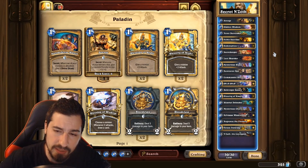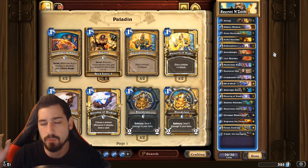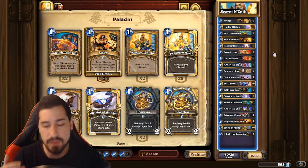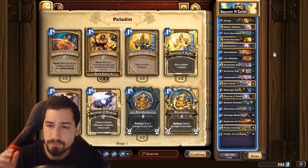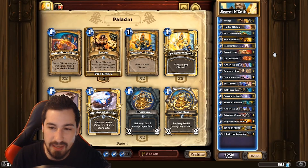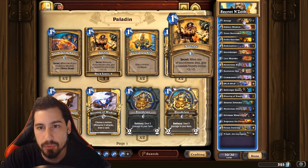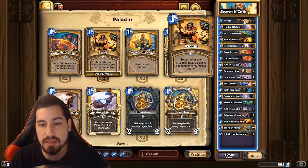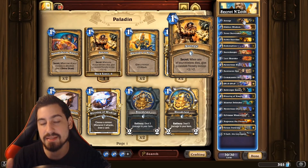What this deck does very well is basically curve out — play a minion or a secret every turn. If your opponent doesn't do anything, we just win. If your opponent has board clears, we have a decent ability to come back in the late game but overall it's a solid deck, pretty fun to play. If you like Paladin and you like secrets, you'll like this deck. Avenge is a new secret — it's basically a one-mana 3/2 because when a minion dies it gives another one a buff.